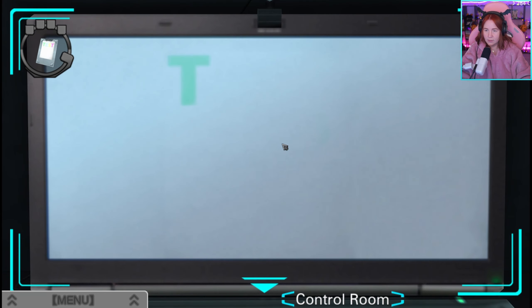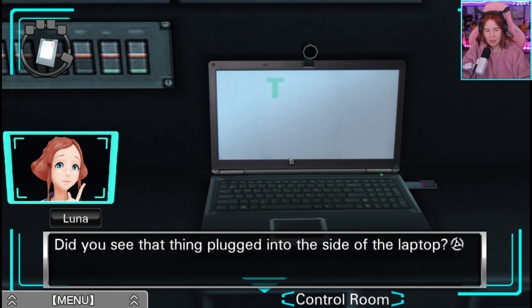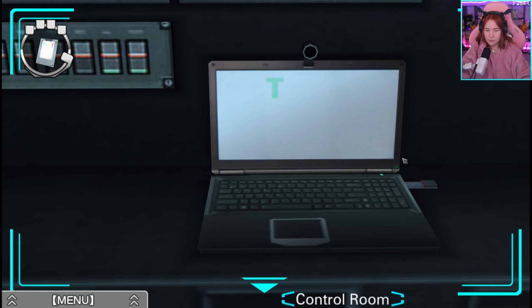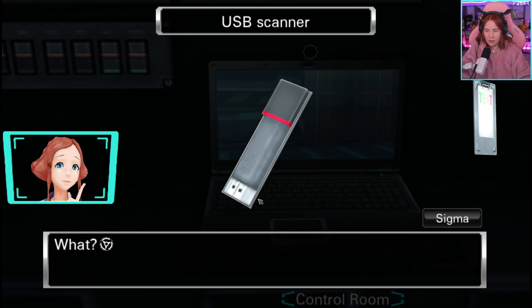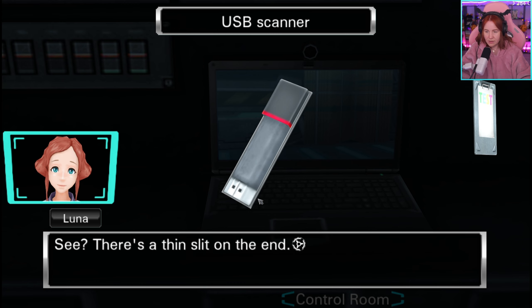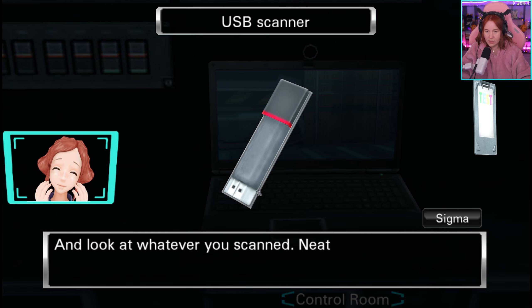Laptop. It's got something on the screen — the letter T. Did you see that thing plugged into the side of the laptop? Yeah, it looks like a memory stick. I don't think this is a memory card. Unless I miss my guess, it's actually a portable scanner. There is a thin slit on the end — just wave that part over any images or tags you want to scan, then plug it back into the laptop and look at whatever you scanned.